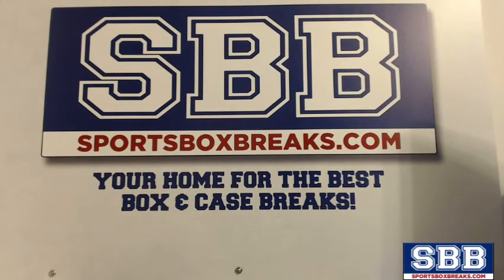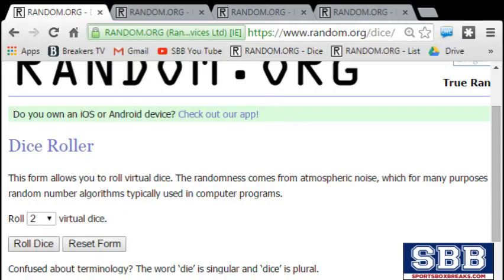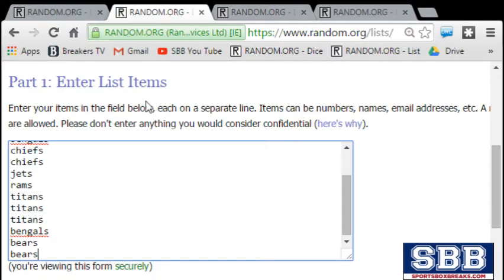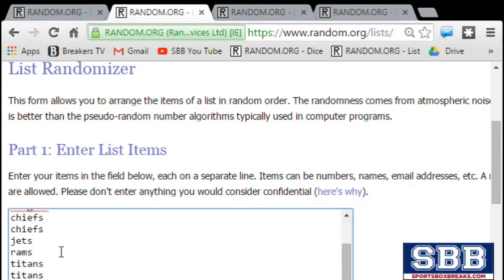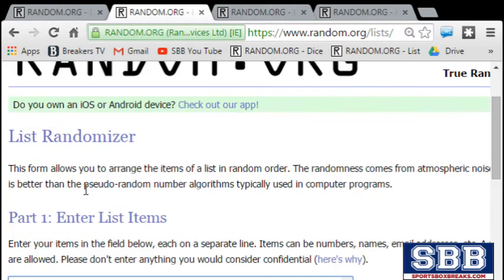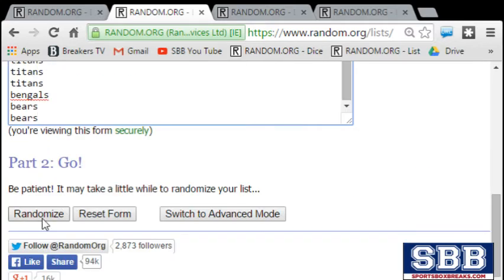Let's go to random.org and roll the dice. This is for the eight-jersey card. We have a 10, so the list will be randomized 10 times. Notice all the teams are in there: Vikings, Bengals, Chiefs, Jets, Rams, Titans, Bengals, Bears — teams appearing multiple times based on the spots they bought. Good luck. Ten times.